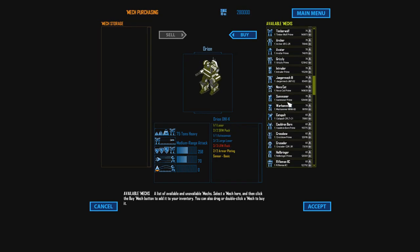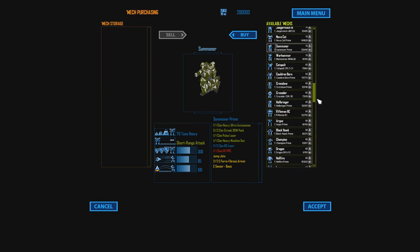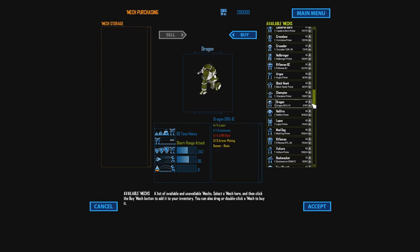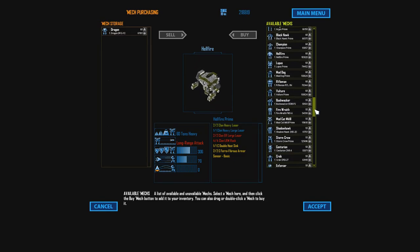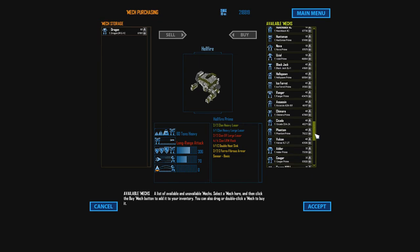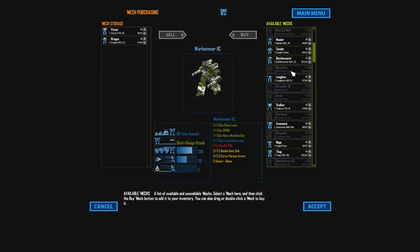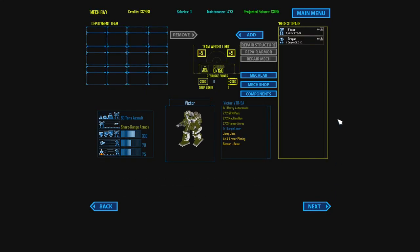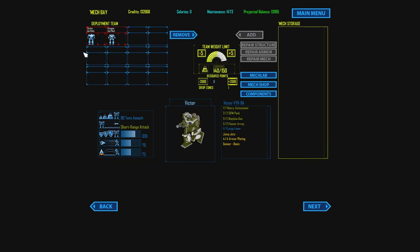Of course I jumped right in with a Vulture and something - I think it was a Victor. There's a Dragon; I think I'll take a Dragon. Maybe I can take that Victor too. I took a Mad Dog before - the Dragon's 60 tons, isn't it? Same equivalency, cool. You can just round that off and save yourself some money.